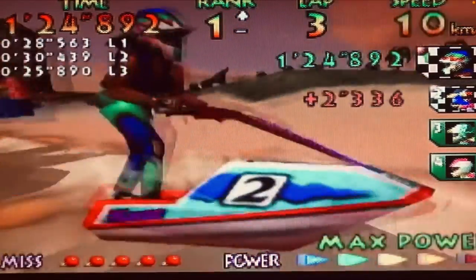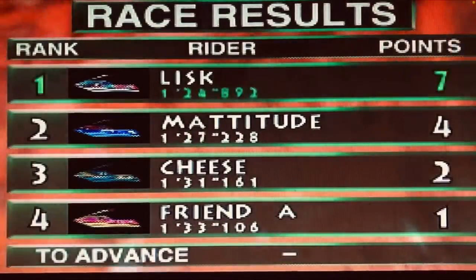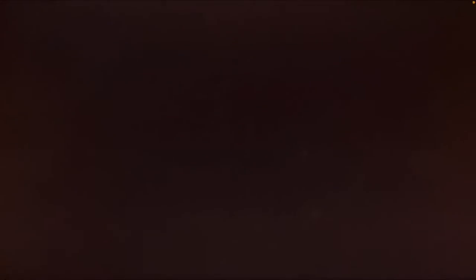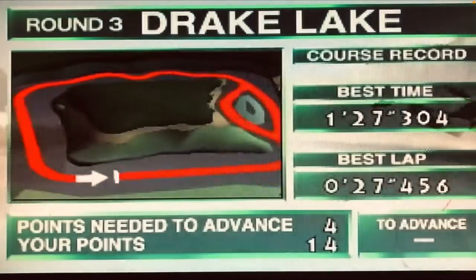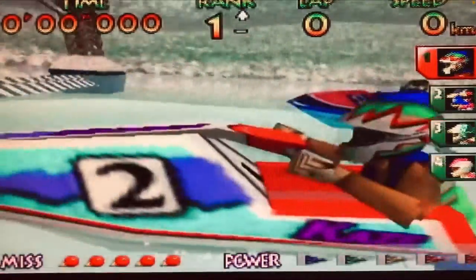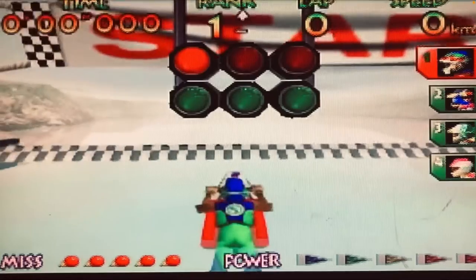It was developed and published by Nintendo with a North American release date of November 1st, 1996. Wave Race lets you choose one of four jet skis that race at an amazing nearly over a hundred miles an hour. Some references to this game have even called it F-Zero on water.